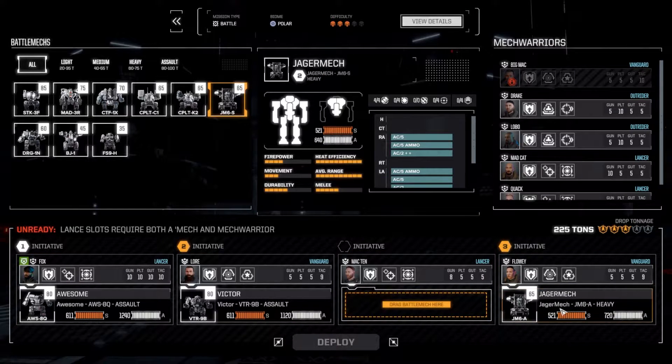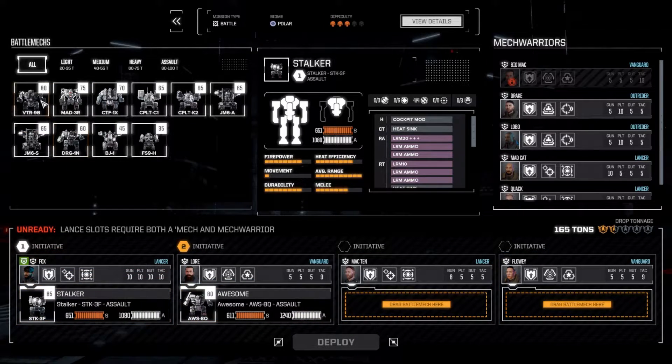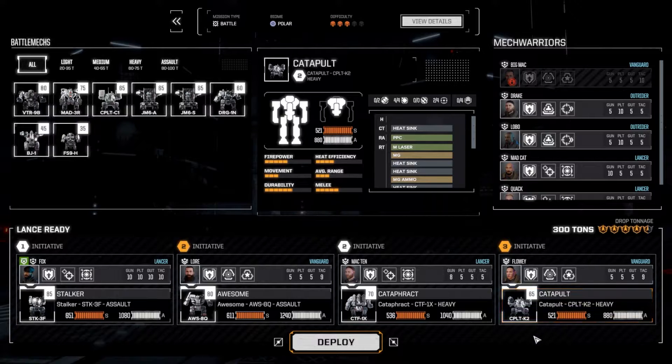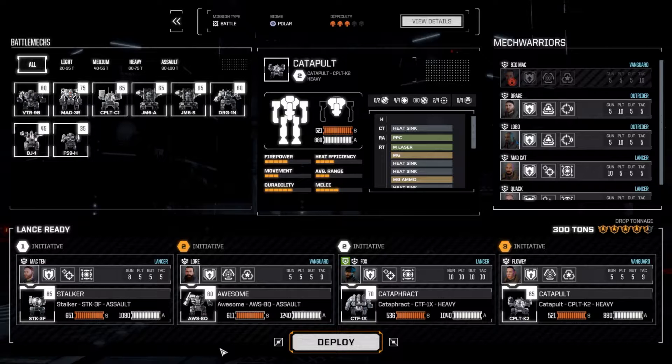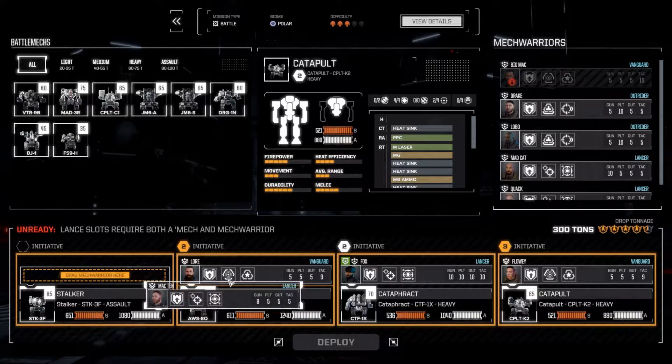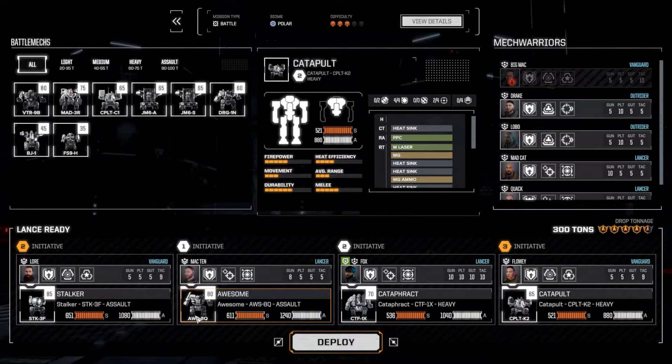Let's go ahead and rearrange these mechs, because this is a polar battle. I'm going to bring some of the mechs that run a little bit hotter. The Catapult K2 definitely runs hotter. We're going to be bringing the pilots who still need to get their main skill to 10. I'm going to go in the Cataphract. You are going to go in the Awesome. Yeah, this is fine. Let's go ahead and deploy.